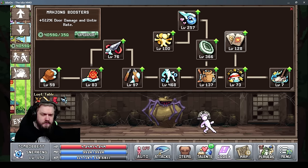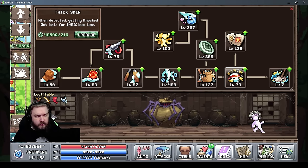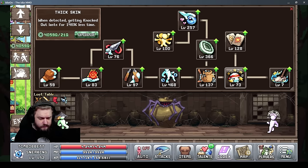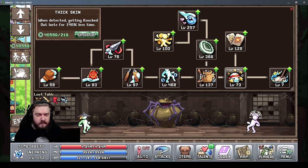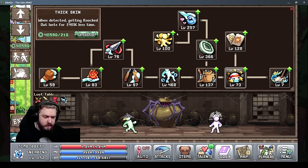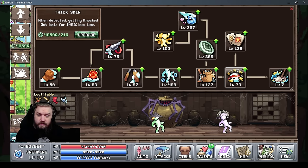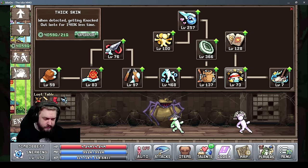The last ones to mention are thick skin, which increases the time to get back up after being knocked out, so you spend only a few minutes knocked out instead. This does scale quite fast compared to other knowledge tabs. I haven't put many points into it, but it could be useful if you're unable to get to lower detection rates.